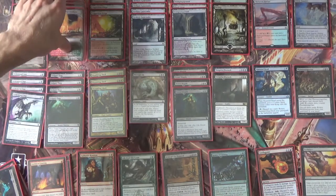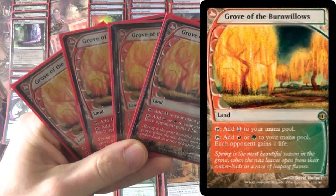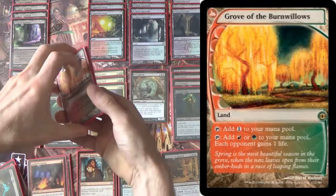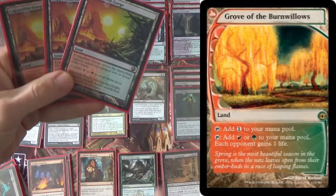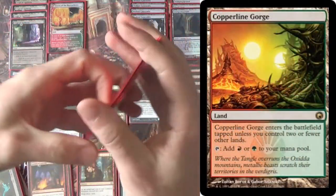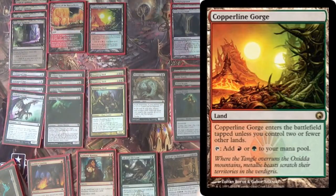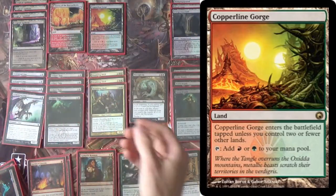For lands, our most important colors are green and red, so four Grove of the Burnwillows because it's an untapped source for both. We don't care about giving them life — we're hitting them for 26, so giving them 1 life is not that big a deal. Copperline Gorge is fine — it's a fast land, and hopefully by turn 4 we have other options.